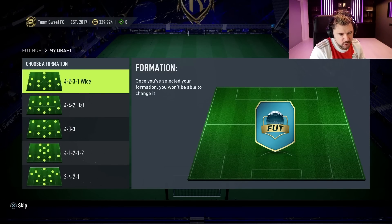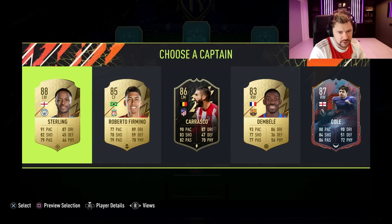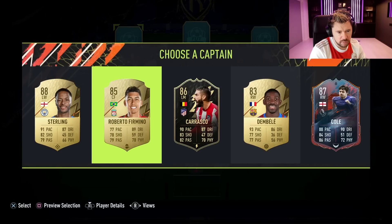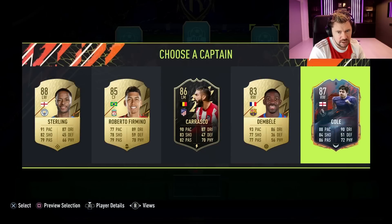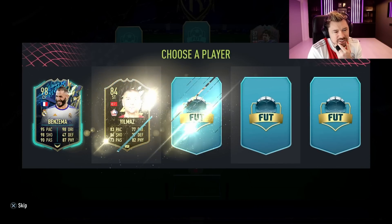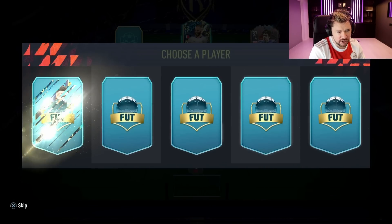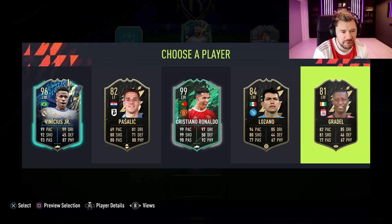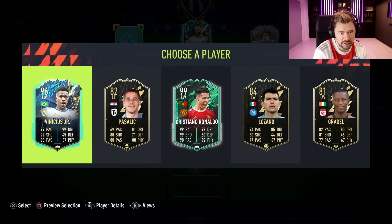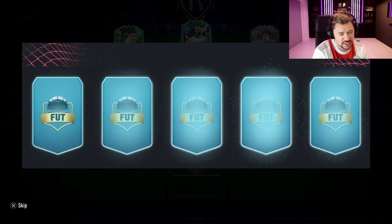Attempt number three - hey, we've got a 4-3-3, we go for it. I think the 4-3-3s you have to go for when they come. I'm gonna take Joe Cole. Yes, it paid off - 98 Benzema! Give me 98 Ribery - it's 99 Ronaldo, it's a different level. Vinicius Jr has strong links to Karim Benzema, but we have got 99 Ronaldo and 98 Benzema to kick things off.